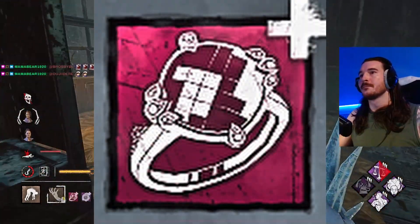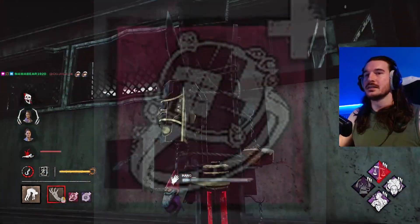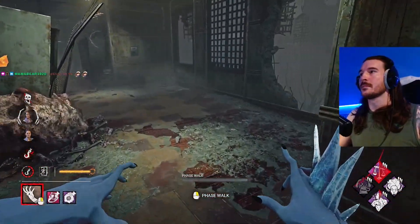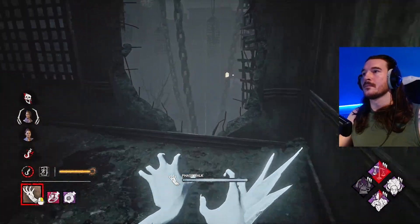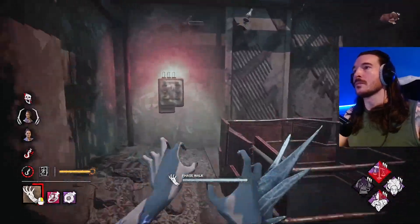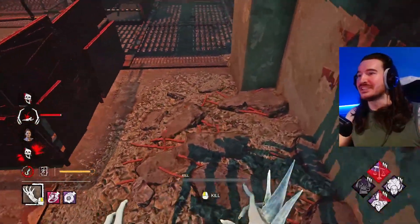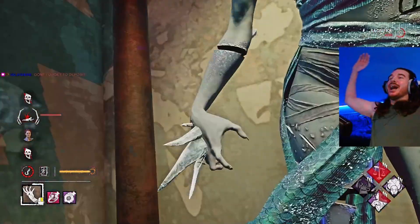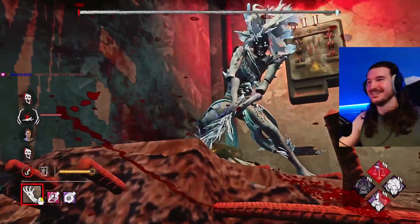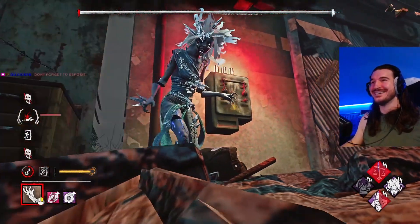Number three: the Mother Daughter Ring on Spirit. Ever since Spirit got her add-on reworked, the Mother Daughter Ring has been the most hated add-on. It makes you go 40% faster while in a phase, with the downside being that you don't see scratch marks. Unfortunately that doesn't seem to matter, as how fast you move in phase means you can cover great distances and just land straight on survivors from across the map if you're listening. Gen regression and strong gen stalling perks make this miserable to play against as a survivor. Chases are hard, the game can go on for a while, and people are sad.